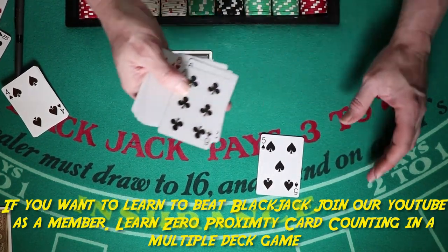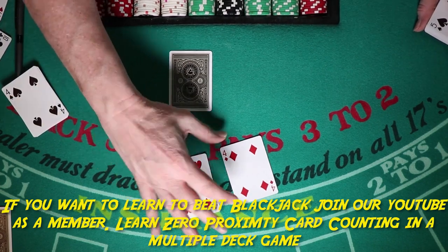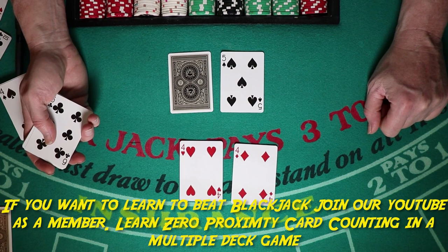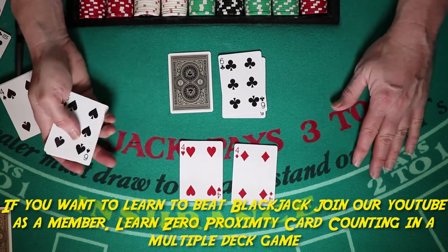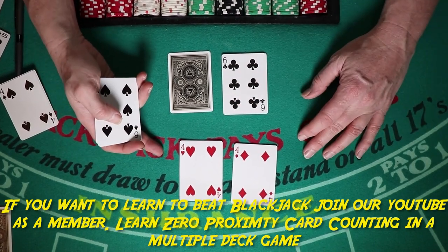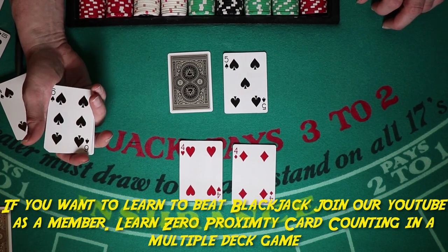Pair of fours — that's eight. The only decision is when to split them or play it as an eight. You only split fours in two circumstances: against a five or against a six. That's it. A memory trick: splitting fours is stupid. Against any other card, just play it as an eight.